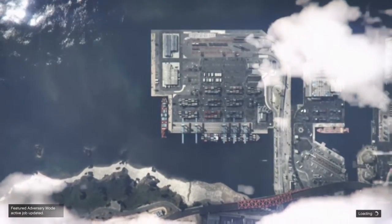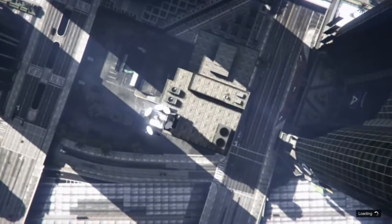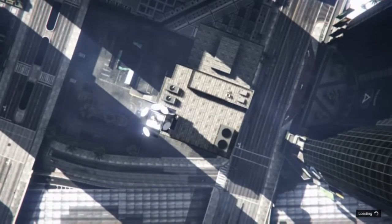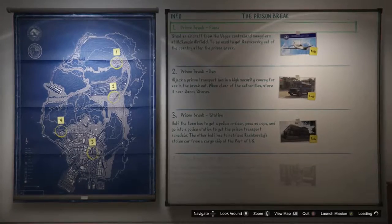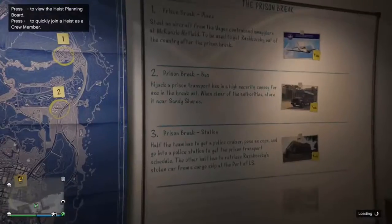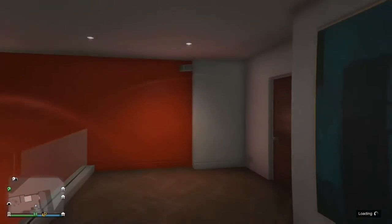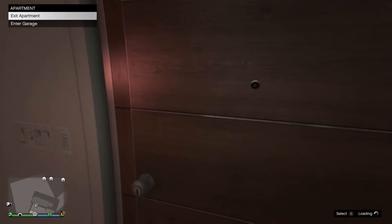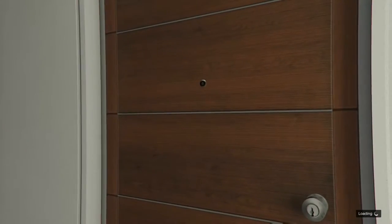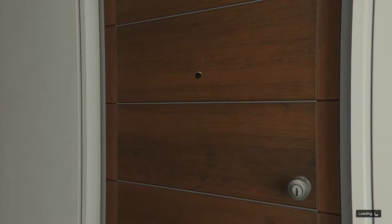Once you spawn back in your apartment, you're gonna be on the whiteboard. All you're gonna do is hit B. I personally go into first-person mode because I find it easier to make it through my apartment. Then click B to quit the whiteboard, turn around, and head out. As soon as you get into your garage, press the Y button to get into the car automatically — don't press any other buttons.